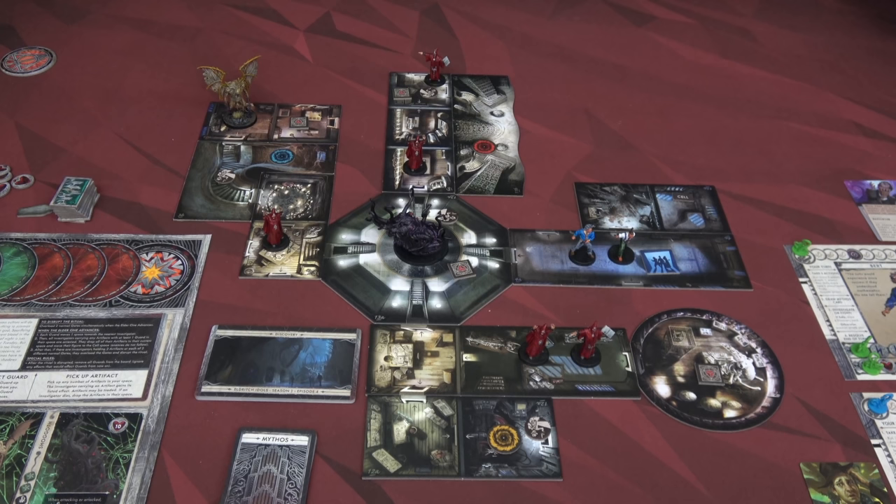Hello everyone and welcome to the One Stop Co-op Shop. This is Colin and today we are going to do another playthrough of Cthulhu Death May Die. We're going to do season one episode four, Eldritch Idols. Make sure to turn on those Klingon subtitles — you should see one popping up right now, just in case I miss anything in editing.